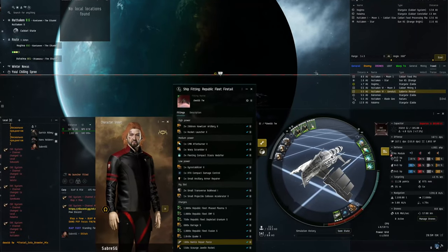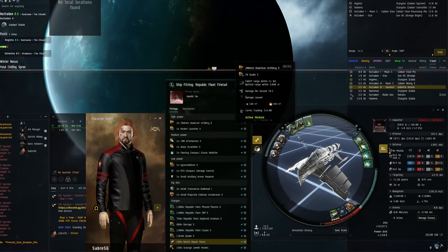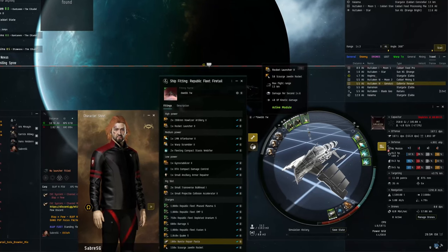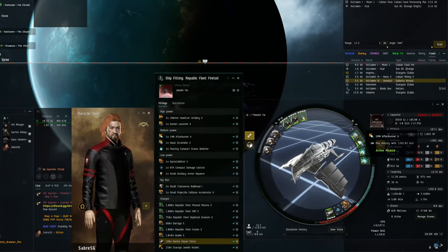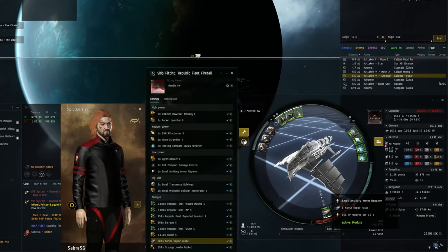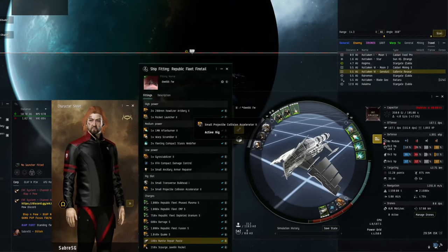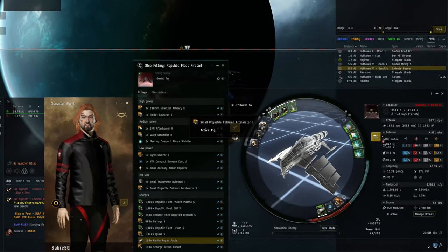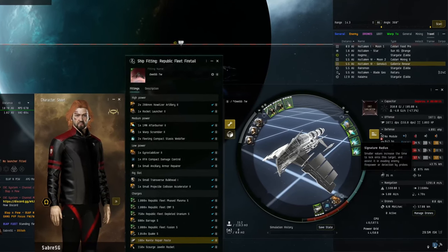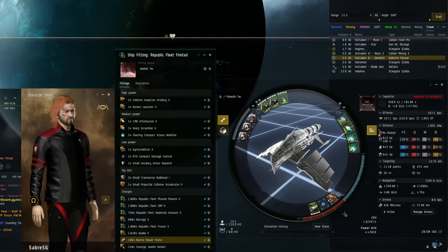Let's check out the Scram Kiting variant. I've done two fits in this ship: a Scram Kiting variant and a brawler. For the Scram Kiting setup, you run dual webs, Scram, afterburner. The idea is to keep them at range around 7–7.5km, or orbit at 7–7.5km — probably better to orbit. The dual webs give you range control, and with that 35-metre sig radius, sig tanking is the way to go and the reps help.